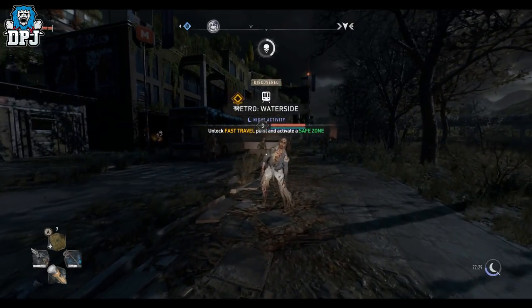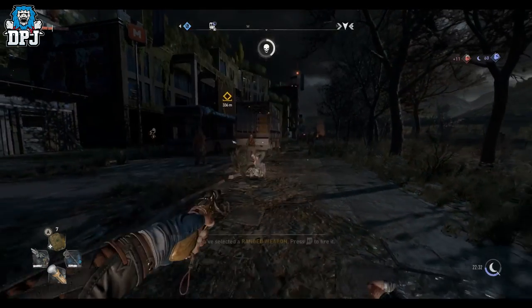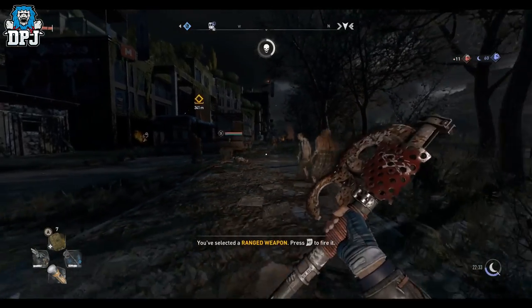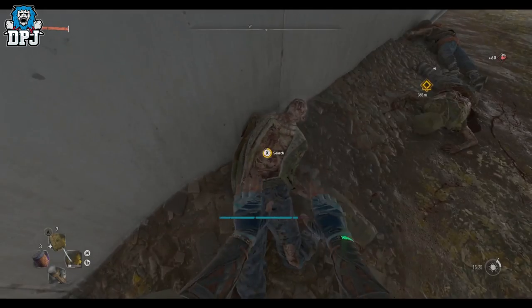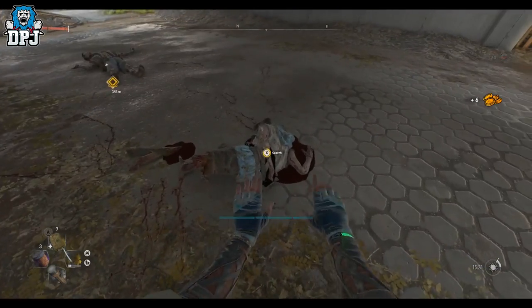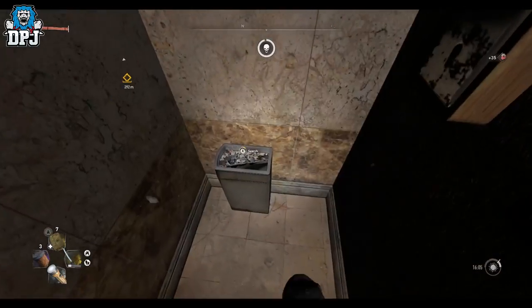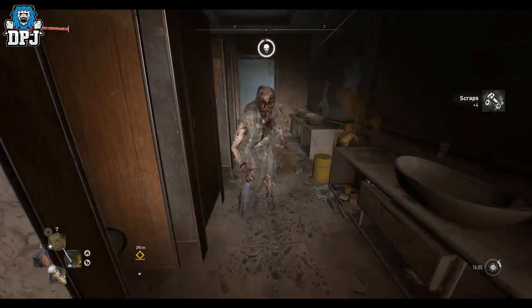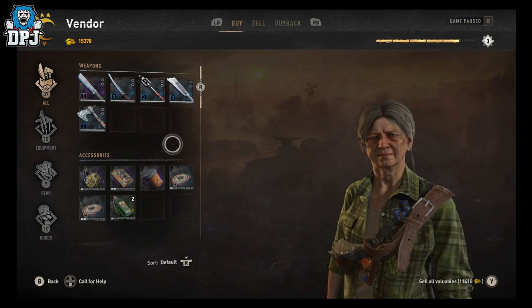To actually craft this thing within your crafting skill menu, it takes 100 scraps. Scraps you will find absolutely everywhere — via looting zombies, looting containers, looting bins, you name it. You'll find scraps everywhere, but you can also buy them from the many vendors.